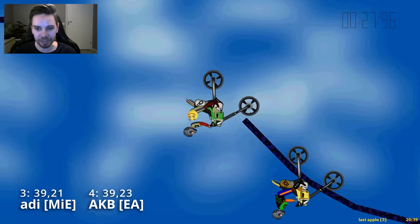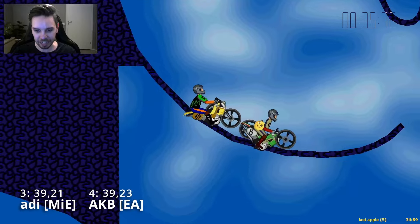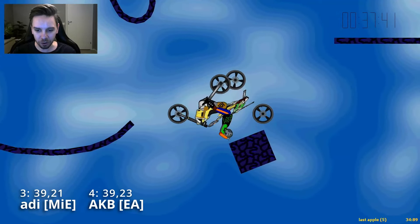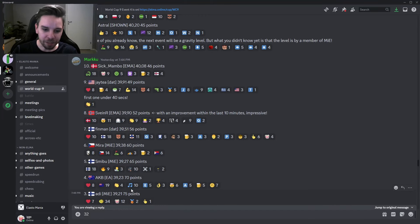And yeah, you can tell that Adi has such a big lead over AKB here — really crazy. But then it all came down to this end bounce that AKB does. So far behind, but he can avoid all the braking here, avoid the corner, and even gets a tiny push from that block. But it's not enough. Adi beats AKB. Team MIE beats Team EA.